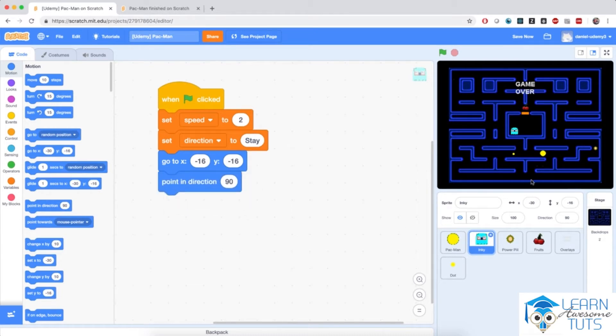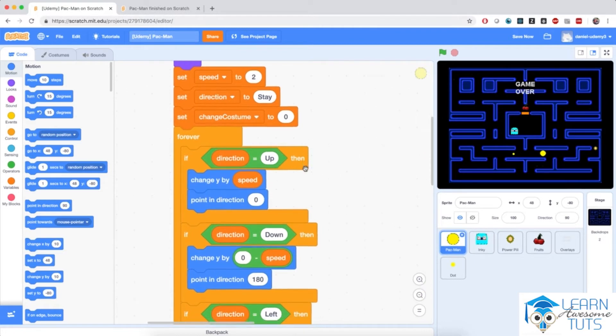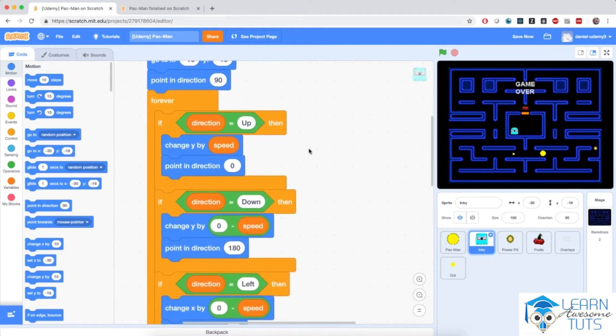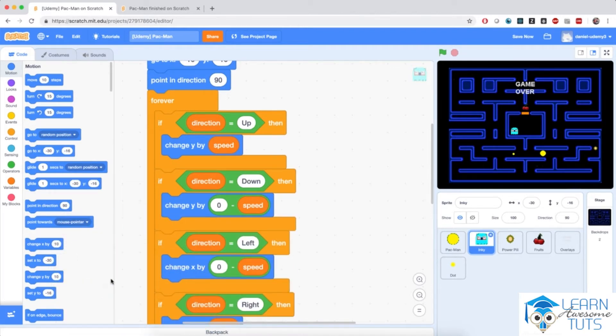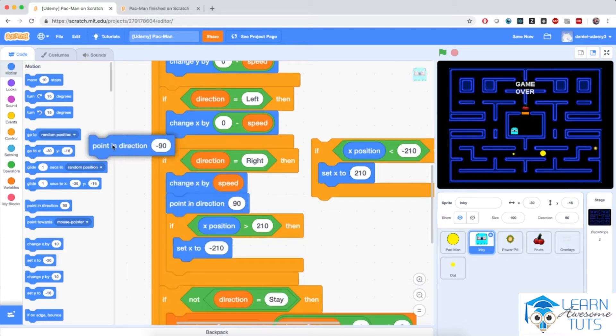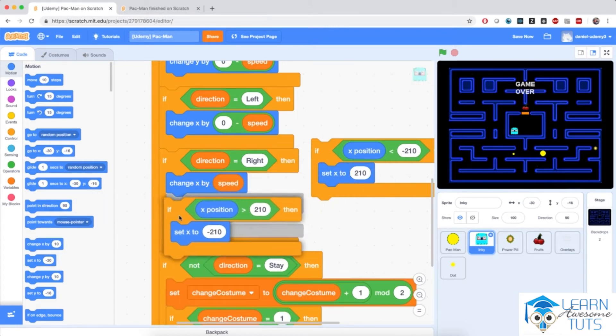So that's simple enough. The enemies will move with a very similar logic to Pac-Man — they will also change their x and y coordinates depending on what value the direction variable has. So I'm going to bring this forever loop and drag it onto the Inky sprite. Changing the x and y coordinates is fine, but the pointing direction blocks are not applicable to the ghosts, so I'm going to pull them out and delete them. I'll keep the teleportation block because the ghosts can also teleport across the edges of the maze.